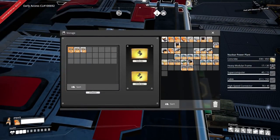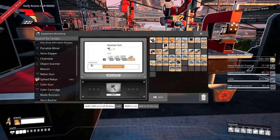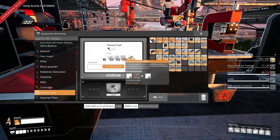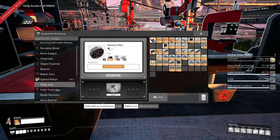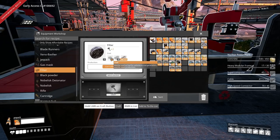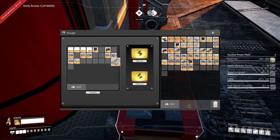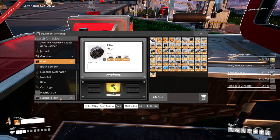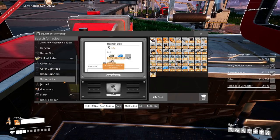We're gonna have to go grab that aluminum though — that's going to be fun. We've got like 300-something fabric now — way easier than I was expecting. Hazmat suit — I only need 50 fabric for that. Hazmat filter takes rubber and quick wire, and the regular filter needs rubber and coal. I'm going to grab a bunch of rubber and coal and keep a stack of fabric out so I don't accidentally use it.